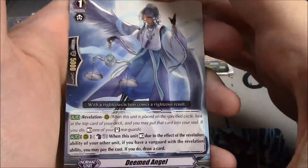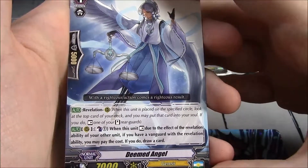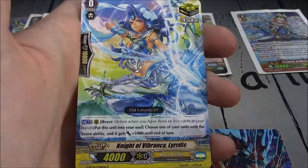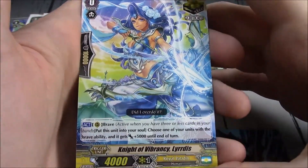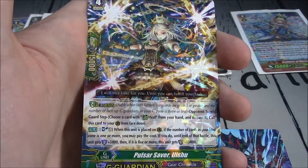Deemed Angel — I like this one. Revelation, Rearguard: Counterblast 1. When this unit rests due to the effect of the Revelation ability from your other units, if you have a Vanguard with a Revelation ability, you may pay the cost and draw a card. Knight of Vibrancy Lirdness — a critical trigger for Royal Paladin. Brave: put this unit in your soul, one of your units with the Brave ability gets 5k until end of turn. Nice that it's an act.